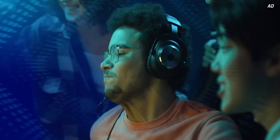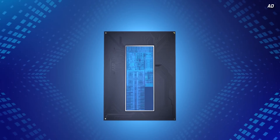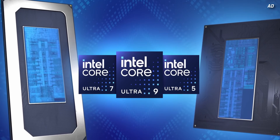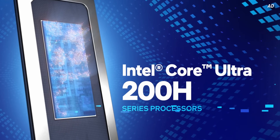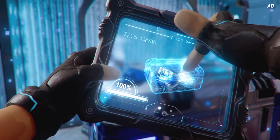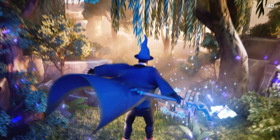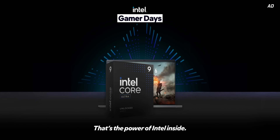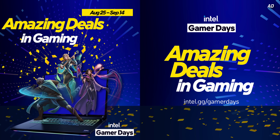Intel Gamer Days is back for 2025, and it's a great time to upgrade your battle station. There are huge savings on devices powered by Intel, with crazy high frame rates delivered by the second generation of Intel Core Ultra mobile CPUs, with greater power efficiency for longer battery life and quieter operation. Intel is also discounting its Core Ultra desktop lineup and has partnered with EA on the upcoming Battlefield 6 — those buying a qualifying Intel laptop or CPU can get a copy of the game for free when it launches later this year. Check out the Intel Gamer Days deals by clicking the link below.